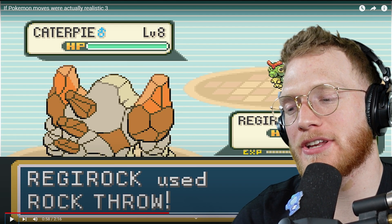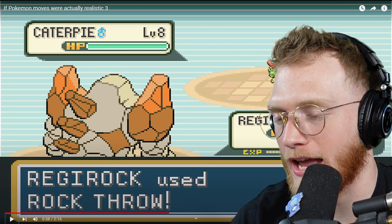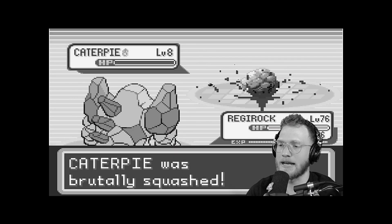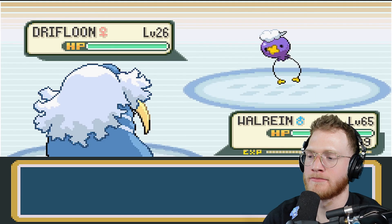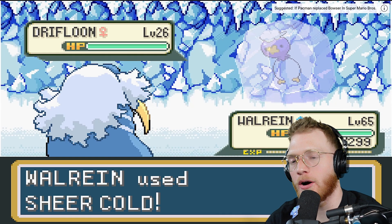We have a Regirock against a Caterpie — this is going to be interesting. I predicted Regirock would take his own arm as the rock and throw it at the caterpillar. Nope, he did not do that — but he did squish the caterpillar into oblivion. Walrein against a Drifloon uses Sheer Cold.